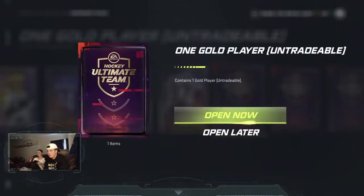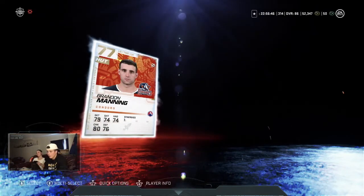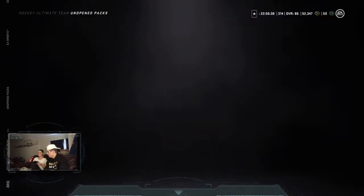We got a one-gold-player pack — got this from some milestone reward. Skipping the animation: Brandon Manning. The pack looks not great, Haley. We're trying to get like an 86 or better, a good 85 — not the 70s.